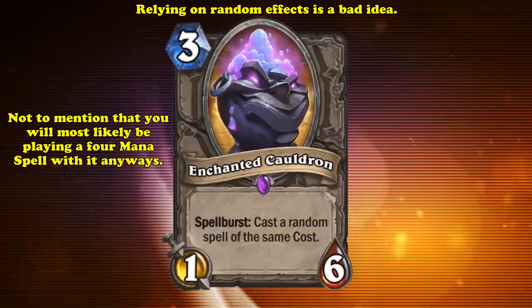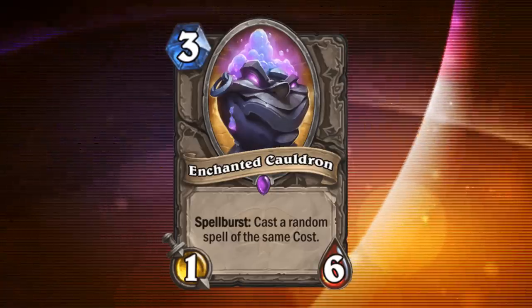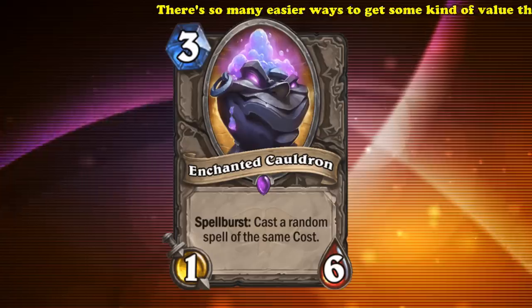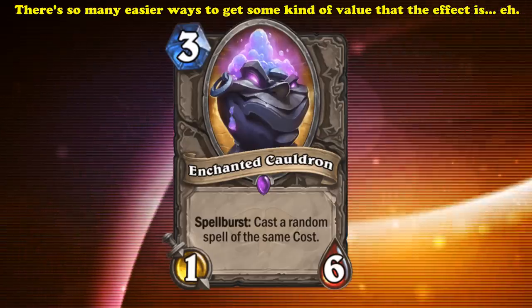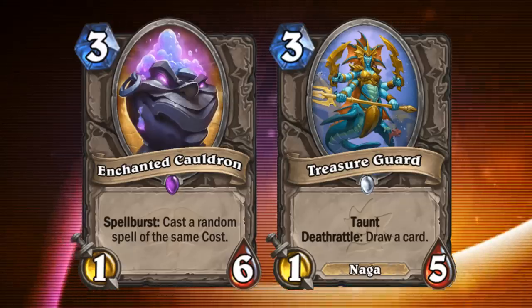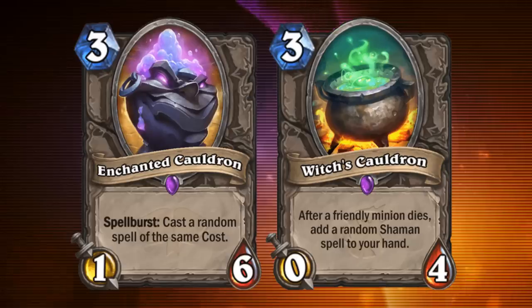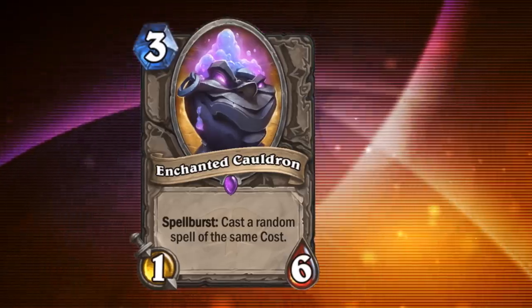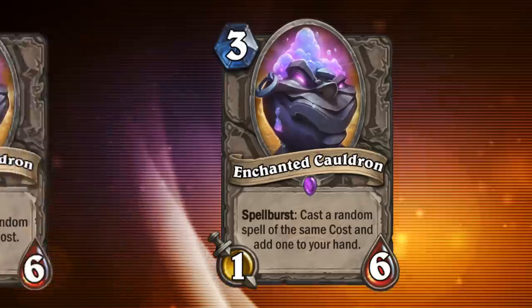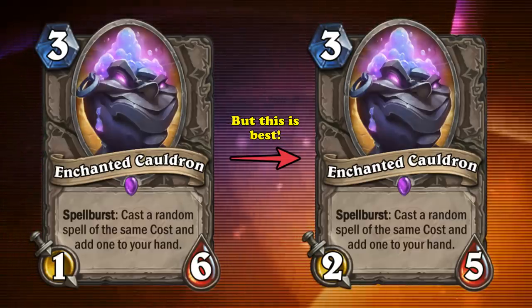And it's not like Enchanted Cauldron has bad stats — having 7 total stats on a 3 mana card is pretty ideal. As for its effect, you really don't want to be relying on random effects for your value cards, since they'll either do nothing or suck most of the time. Add onto the fact that you'll probably be playing at most a 4 mana spell with it, and the possible range of good spells to get really aren't that high. There's another epic neutral Cauldron which couldn't even attack and still saw a ton of play. I think Enchanted Cauldron, in keeping with the Spellburst theme, could cast a random spell of the same cost and add one to your hand, just so there's a smaller chance of it completely whiffing. I could also see its stats being adjusted to a 3 mana 2-5, which is a good stat line while still having enough health if you want to save it for a more expensive spell.